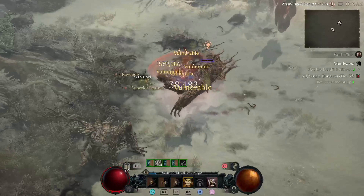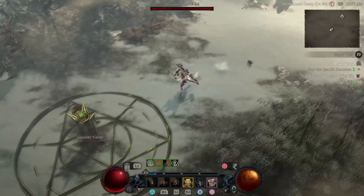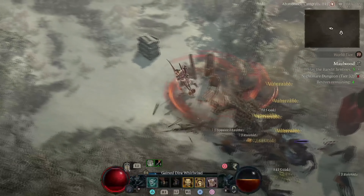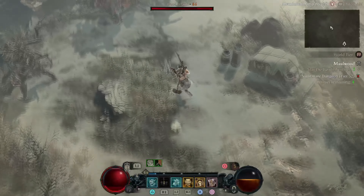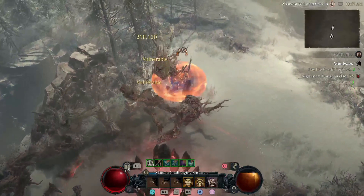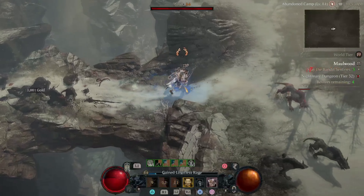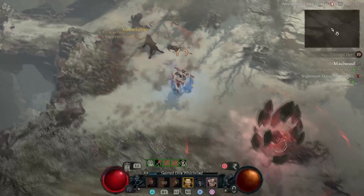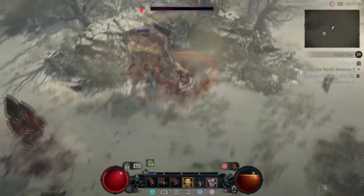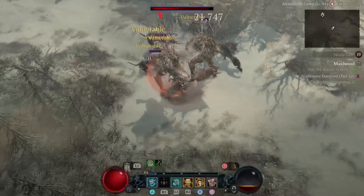In summary, the whirlwind Barbarian is a very straightforward build that is very fun and does massive amounts of AOE damage. For your gameplay loop, it's very similar for both builds. Start by spamming rallying cry, war cry, and challenging shout when monsters are close to your character. Then buff yourself with wrath of the berserker, and start channeling whirlwind. Remember to attack only with your main two-handed sword, since all other weapons are only for extra stats. So just spin to win and have fun.